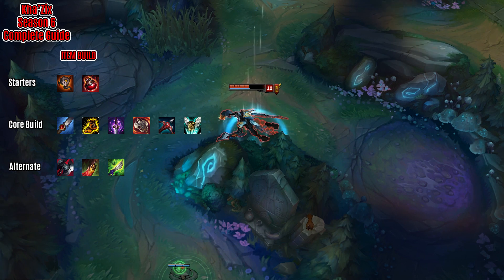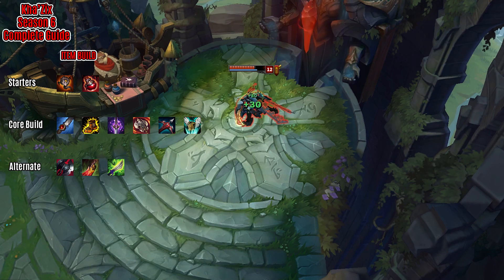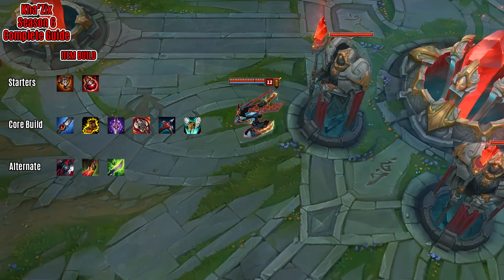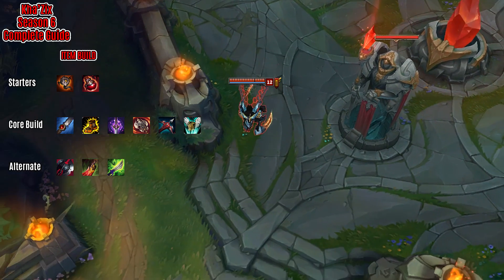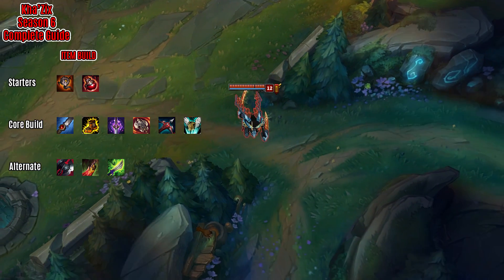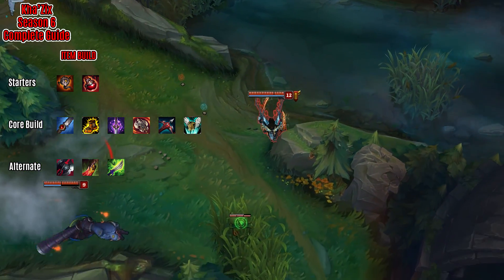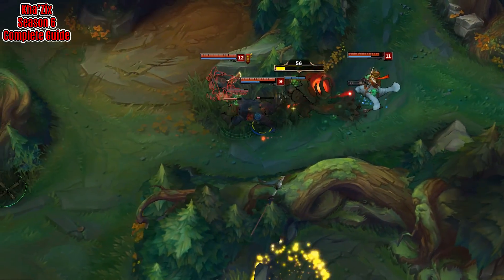Now we're going to cover Kha'Zix's item build, which starts with a Hunter's Talisman and some health pots. We then rush into a Stalker's Blade with Warrior Enchantment, which gives some attack damage, cooldown reduction, as well as Chilling Smite. We then go into Boots of Mobility, since it is pretty important for Kha'Zix to snowball off enemy champions. We then move into a Youmuu's Ghostblade, Ravenous Hydra, Last Whisper for some armor penetration, and a Guardian Angel for some armor, magic resist, and the chance to come back. One alternative would be picking up Black Cleaver over the Ghostblade — if you don't really like using activate items, the Black Cleaver would be more beneficial. If your Guardian Angel was on cooldown or you just wanted more damage, you could get a Death's Dance. And if you were against something where you needed Cleanse, a Mercurial Scimitar would be a great choice as well.